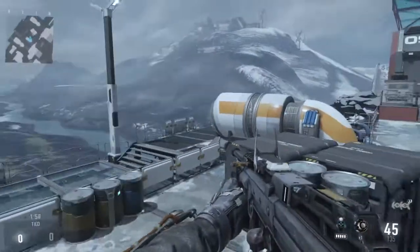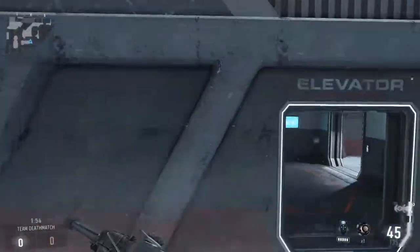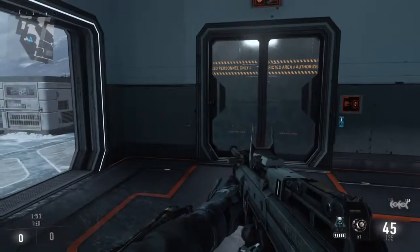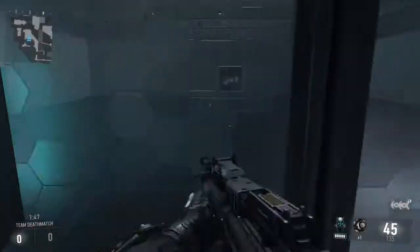I'm going to show you guys a little glitch today on the map Horizon. You're going to want to go to this spot — it's in the corner of the map. It doesn't matter what gun you have, and it doesn't matter if you're on multiplayer, survival, or anything. You're literally just going to want to go prone here.